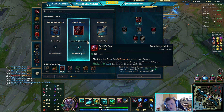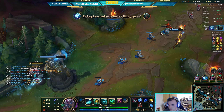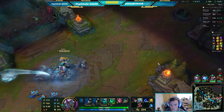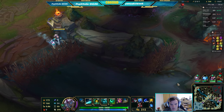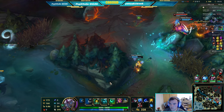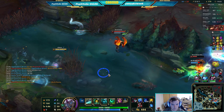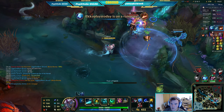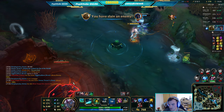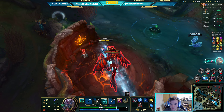Sterak's Gage next — 400 health, gain 50% of base attack damage as bonus attack damage. My base right now is 123, so I gain 62 attack damage as bonus. Just walk down here and help them get dragon. Anivia come here — you don't need mana dude.